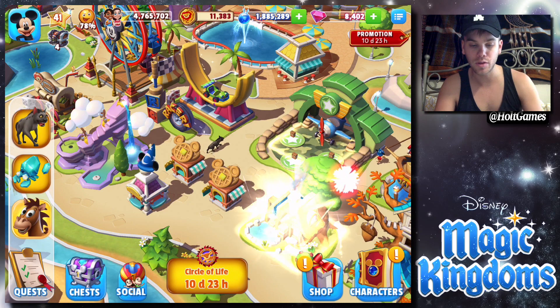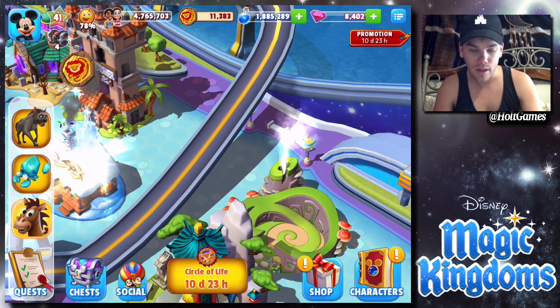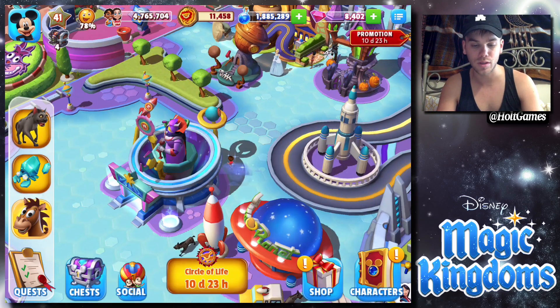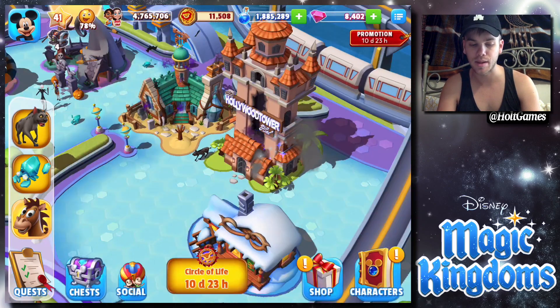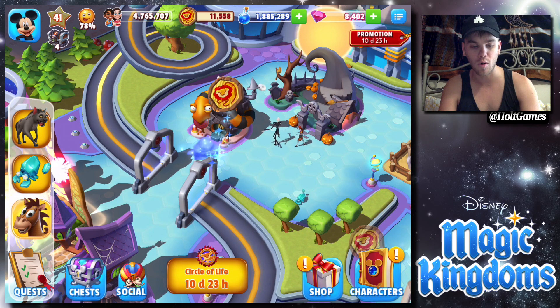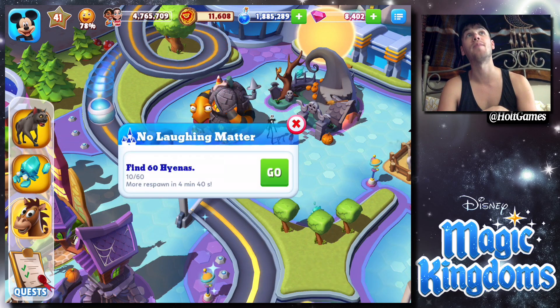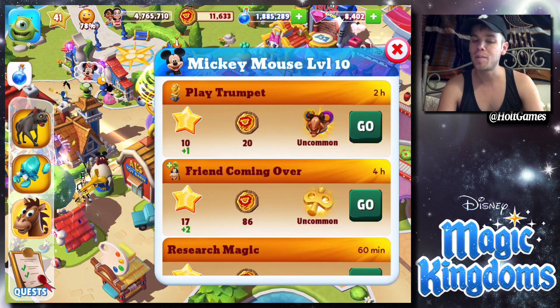Now we've got to find 60 hyenas. Let's see how many we can tap at once — I hate when they get behind buildings. It's probably going to be 10 per tap cycle, same as the rest of them. One more tap and then it's a timer — okay, so we can do more in about four to five minutes. That means roughly 30 minutes of clicking and you'll be done with all 60 hyenas.